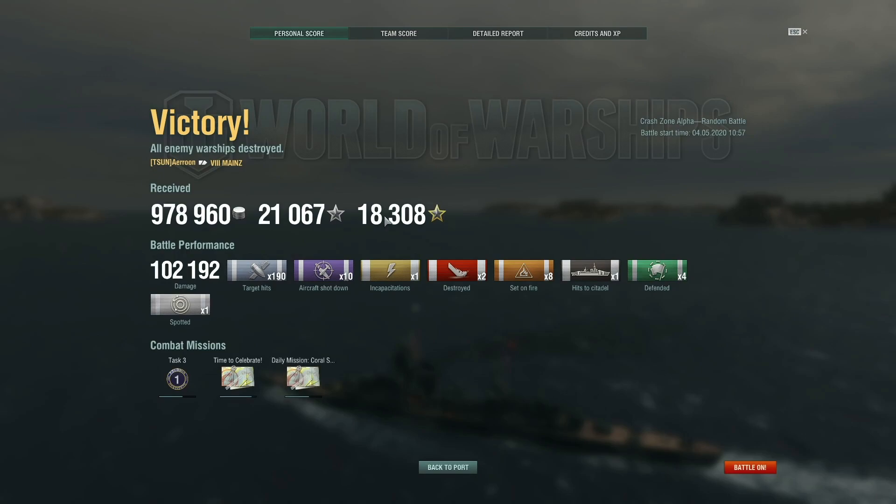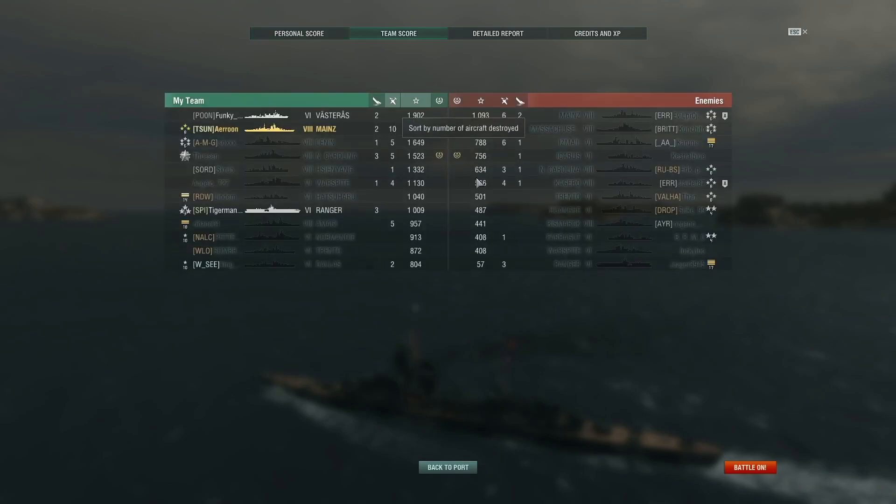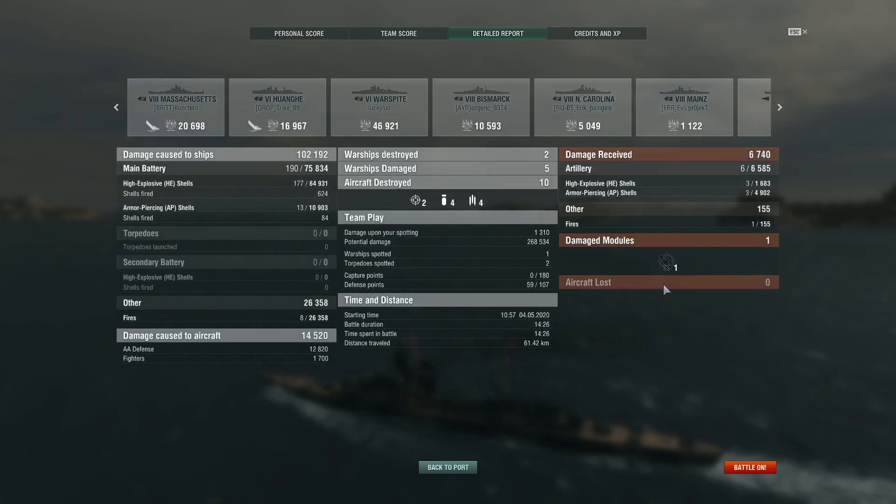Well, almost a million credits — but don't take these numbers too hard, I'm using all of the economy flags, not missing a single one. 102k damage, an acceptable result, two ships sunk, and we shot down 10 planes. The anti-air on the ship is pretty damn good for a German ship at least — pretty good for the tier. I guess that's what you get for actually sinking the enemy CV, and she's tier 6 so she gets more XP. We managed to still outdo everyone. I've played a bunch of games with her and the ship is good but not amazing.